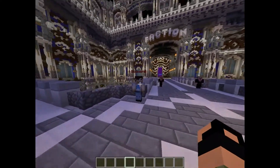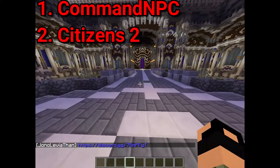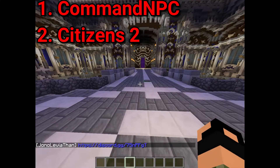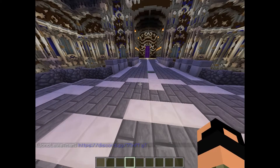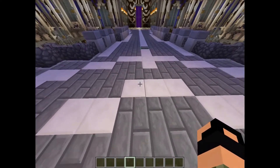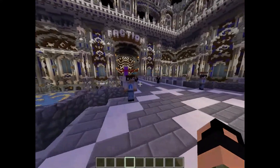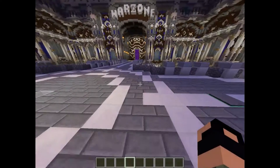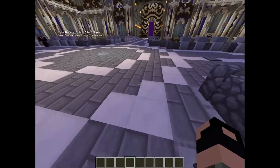Now I'm going to show you how to make one of these. For this plugin you're going to need CommandNPC — there'll be a download link for that. You'll also need Citizens 2. Citizens 2 does cost $10 USD, so it is a paid plugin. You cannot use Citizens 1, otherwise this will not work.